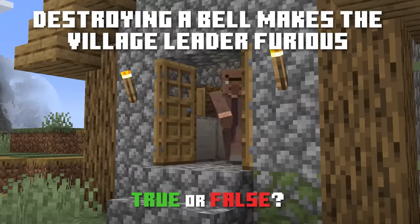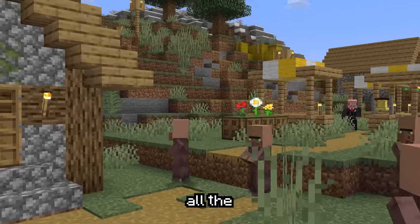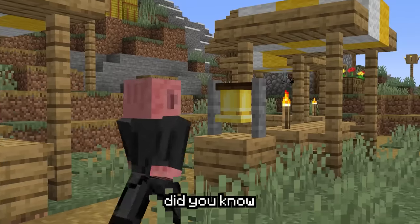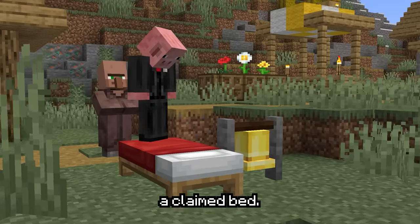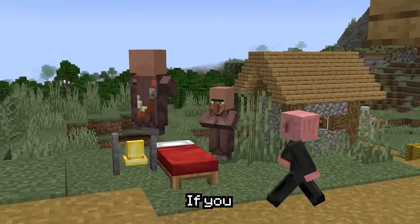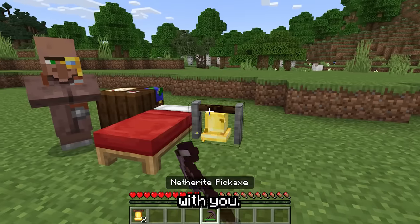Destroying a bell will make the village leader furious. The bell can be rung to make all the villagers in a town return to their homes, even when there's no raid happening. But did you know the bell was actually created to be at the center of the village? When you place a bell near a claimed bed, it'll be claimed by a villager and become part of the village. If you then destroy the bell, the village leader will actually get angry with you, as you can see.